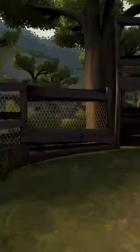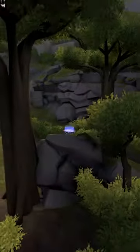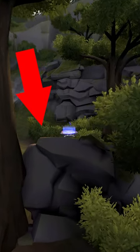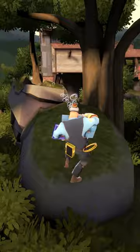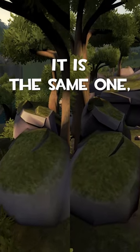If you've ever played Moss Rock, there's a good chance you've seen a teleporter placed out of the map on this specific rock. But why is that? Why can't you place a teleporter on this other rock? After all, it is the same one, right?